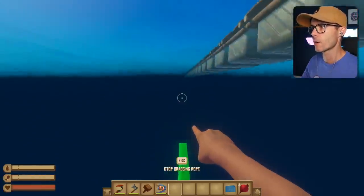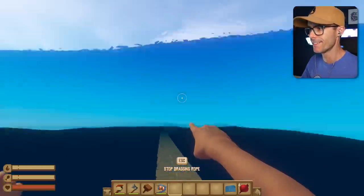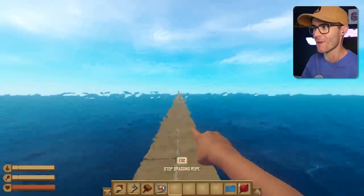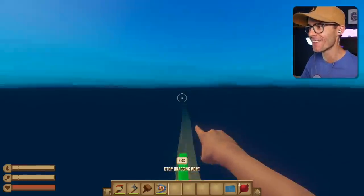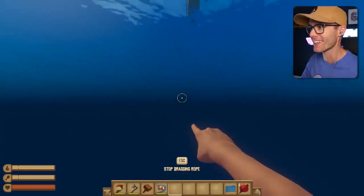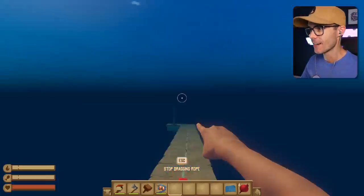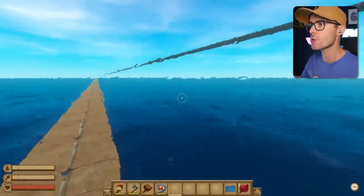This thing is getting deep. I'm not 100% sure what's going on with this raft at this point. But it's getting very deep. It's slapping the ocean. Why is it slapping? What's with this slappy motion? Alright, that's fine. I think we're okay. We managed to attach it.